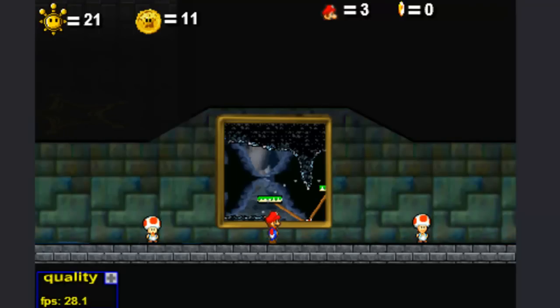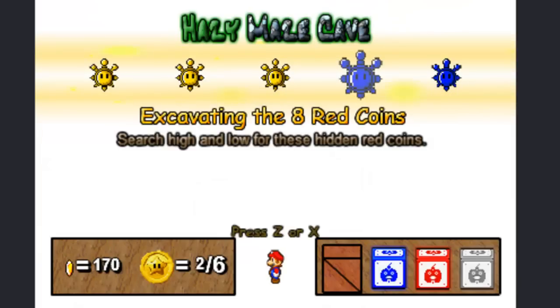Very nice. Alright, we're going to go back in and take another one. Let's go — that's why I'm going. Excavating the eight red coins.